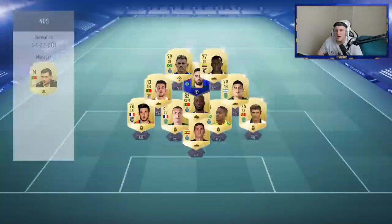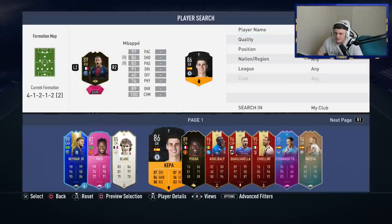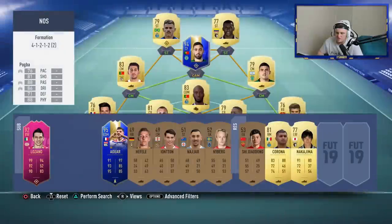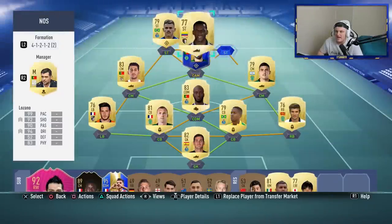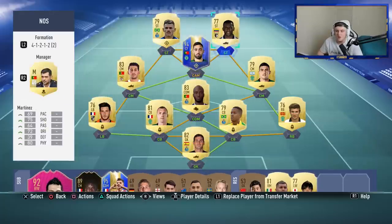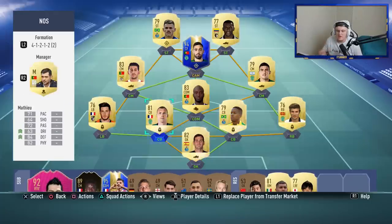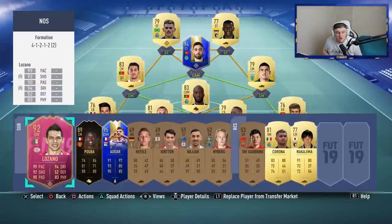Let me show you the team I'm using because you can complete more than one weekly objective in this batch. I'm using this Liga NOS team, and every game I bring on Lozano. I bring Pogba on at right centre mid to keep my team as similar as possible to my normal team. I bring on Lozano to get assists whilst doing everything else — I need 15 assists. This team is also under 82 rated, so that ticks off the swap deal objective. Winning four games with Liga NOS ticks one off, winning with 82 rated or lower ticks another off, and getting assists with Lozano ticks yet another one off.